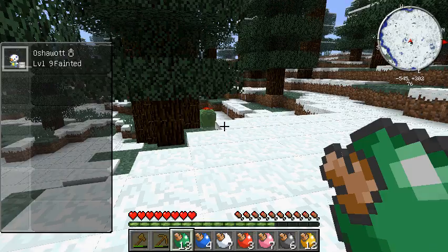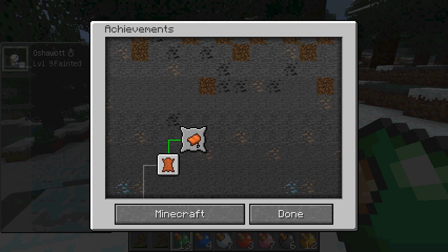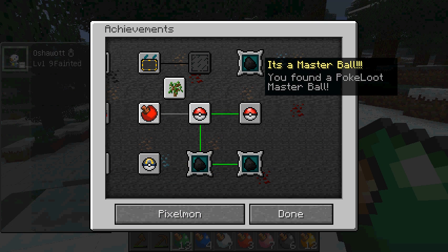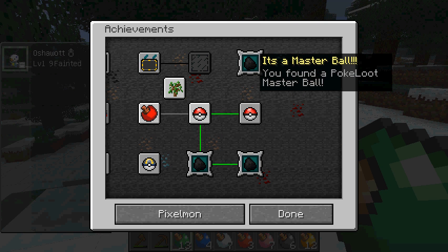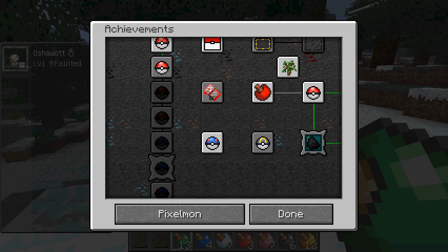As you guys can tell, let's go to Escape, Achievements. There's lots of different achievements because I added the Cake Mod. We're gonna click on that. This will bring us to our Pixelmon ones. I think that's the one we just got - you found a Poke-A-Loop Master Ball. Yeah, that should be the one we just got.